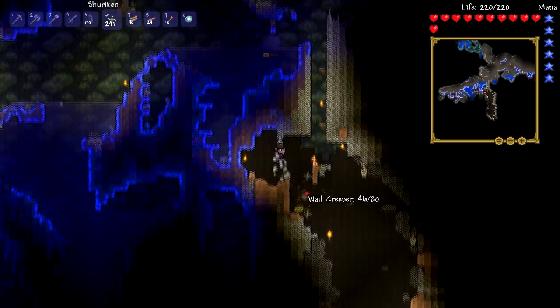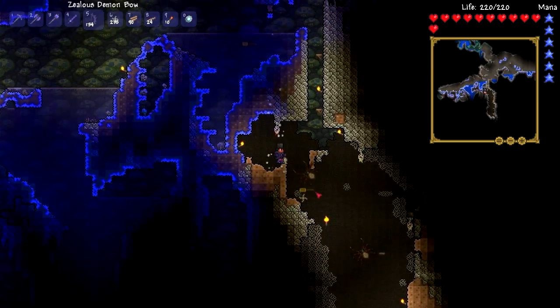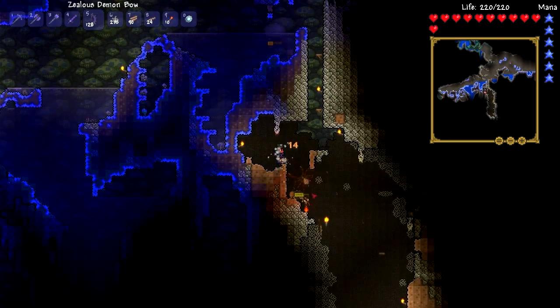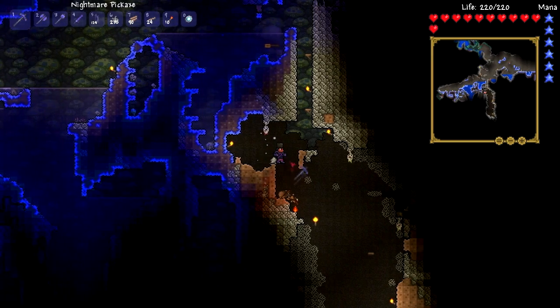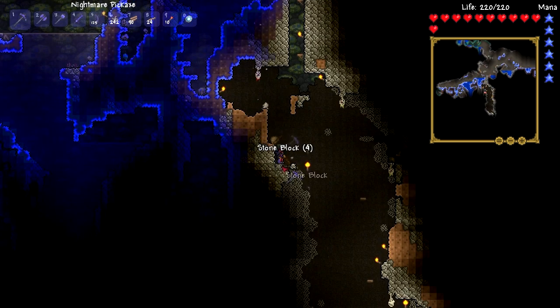Alright, there we go. If I could just get rid of him — here they all come again. This is going to get frustrating, isn't it? If I die down here I'm going to lose gold coins. So, once again, applying logic would be a benefit right now.